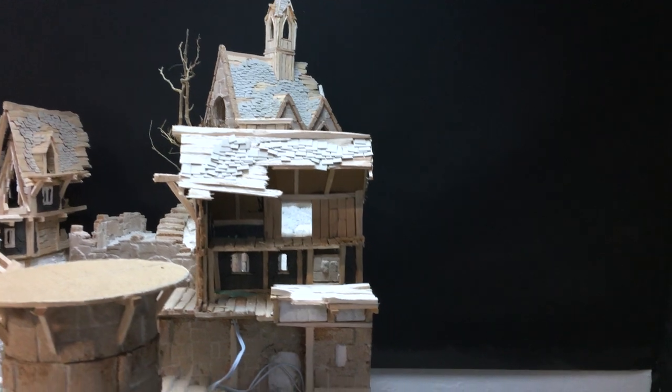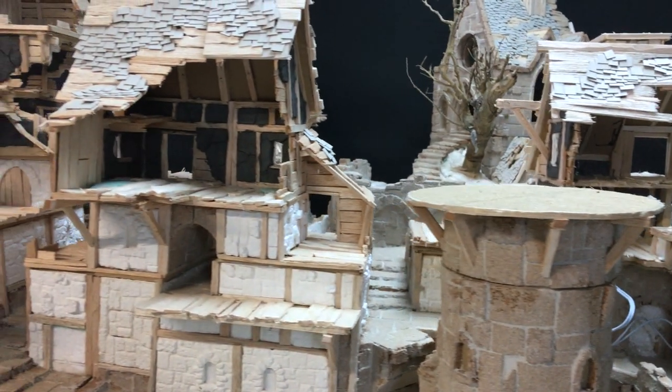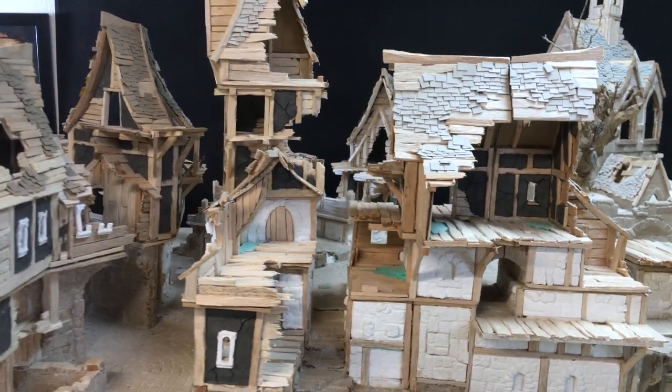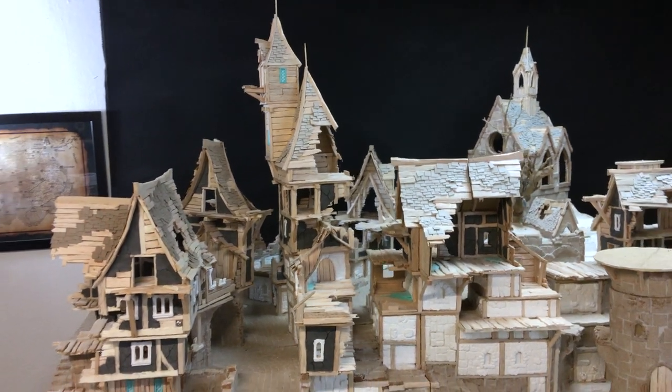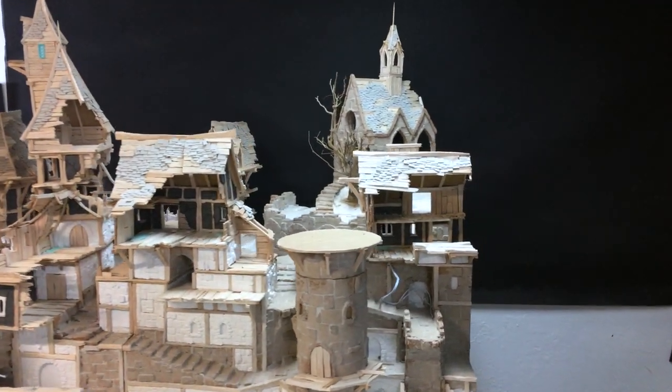You will see that even though all the structures are standing, there are some small elements missing — like some doors are not covered yet, and there are railings missing or some catwalks. But all those features will be added later on when the whole board is kind of completed.